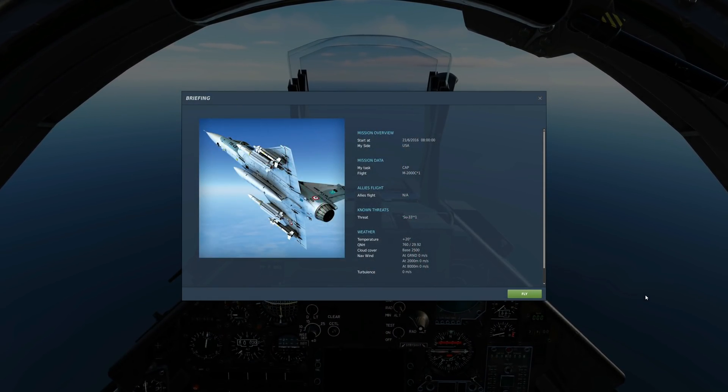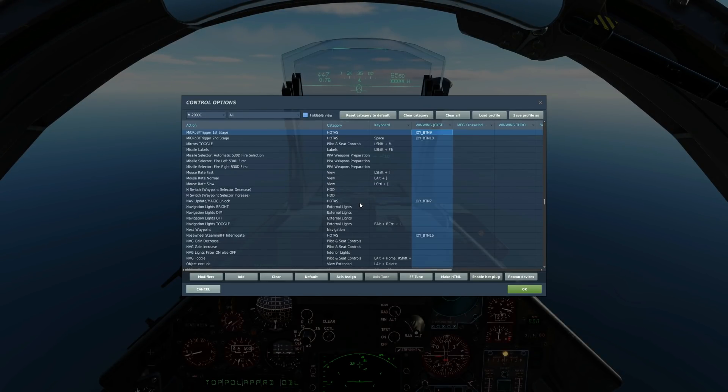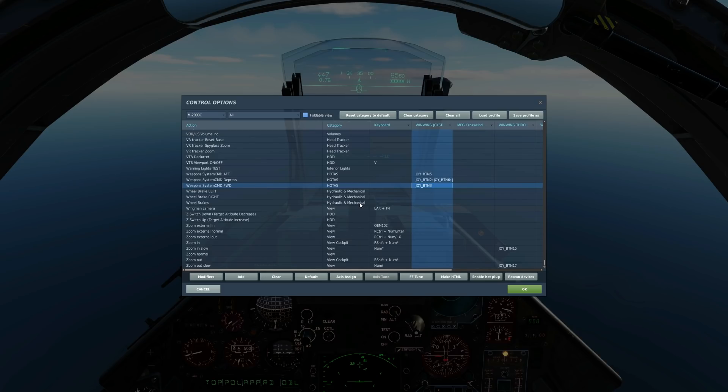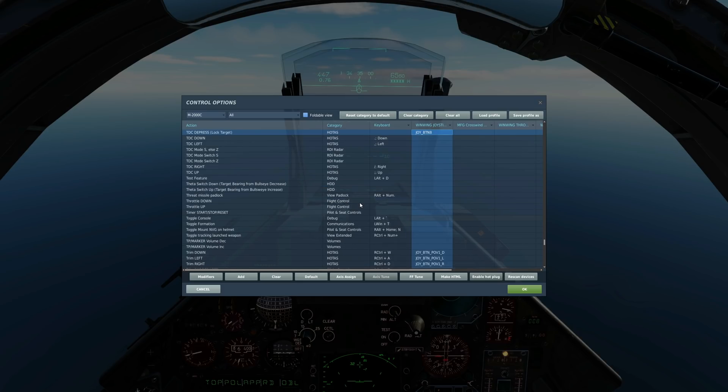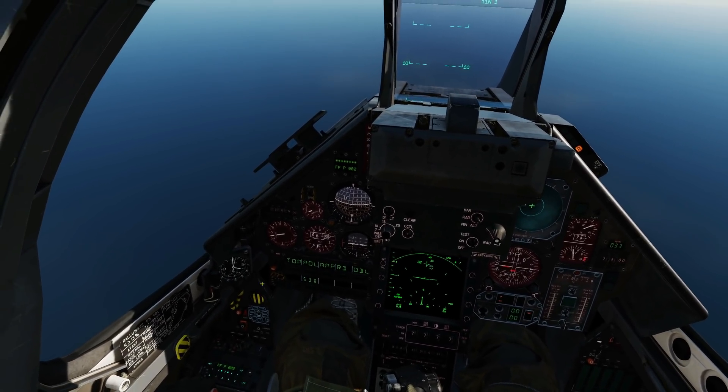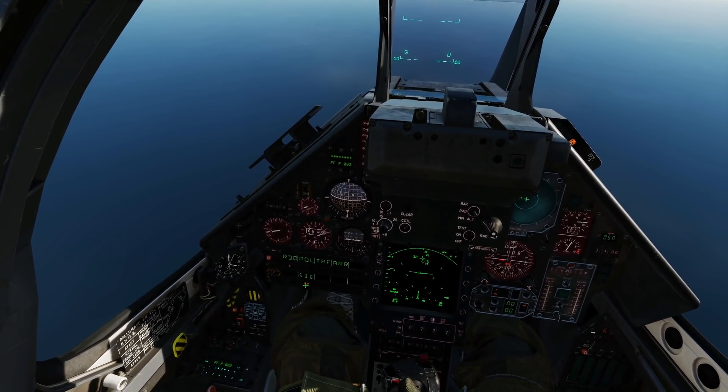Next, Super 530D controls. To fire the missile, press and hold second stage trigger. To engage point A mode, weapon system command forward. To work the radar, lock the TDC depress to slew the radar — TDC up, down, left, and right. To change between STT and TWS, I've just got that there. So let's go and lock the guy up — he's on the nose. Master arm, 530.